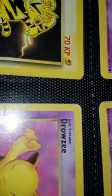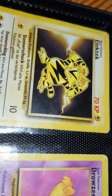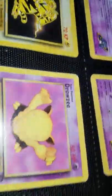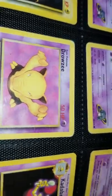Mr. Mime. Erika's Abra. I gave away a lot today for free. Then there's Eelektrik, which is actually either a German or Russian Pokemon card. I have like three that are in a foreign language.